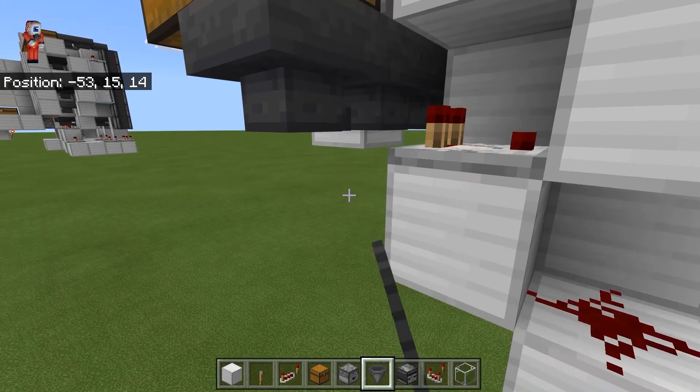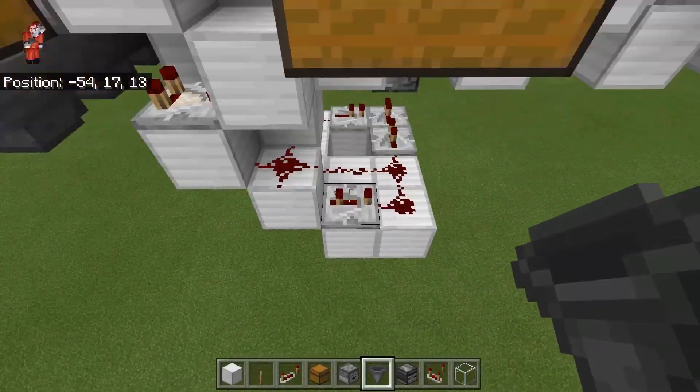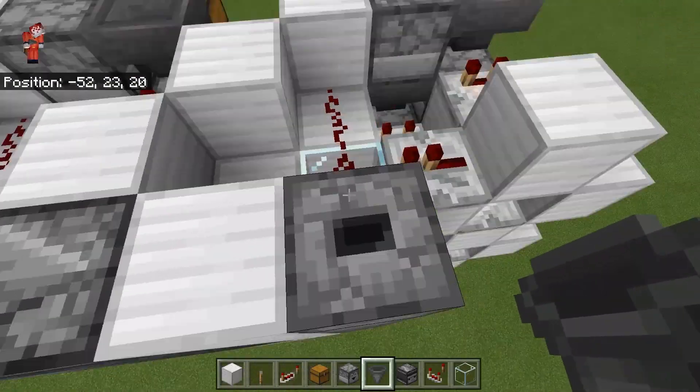For testing purposes, if we put a hopper here and put an item in, you should see it set off the comparator, fire the item elevator, and the item should appear on top of this dropper.